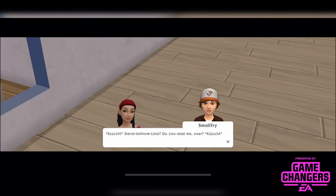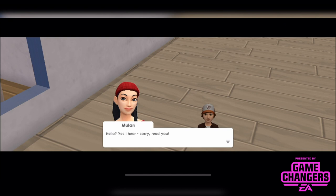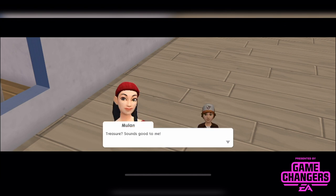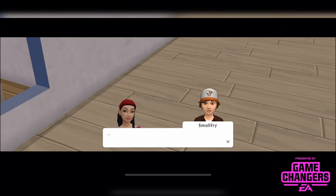Sierra Uniform Lima, do you read me, over? Copy that — my name's Samuel Friday but people call me Smallfry. I represent the Explorers Guild and I offer you my wisdom in the ways of treasure hunting. How does that sound? Treasure? Sounds good to me. Roger that — look out for my instructions, I'll talk to you soon. Over and out.